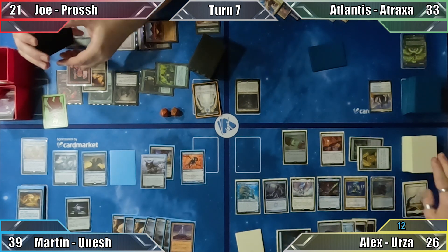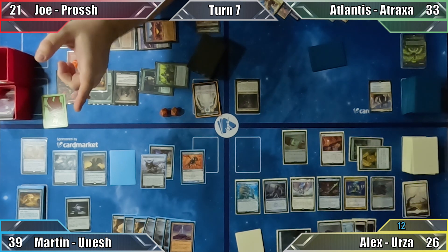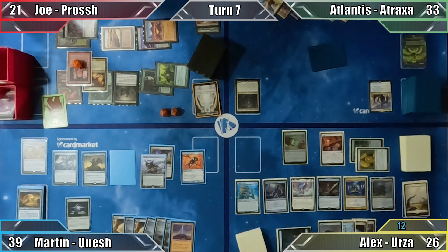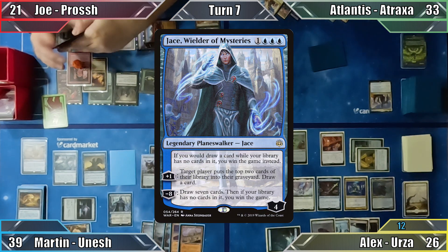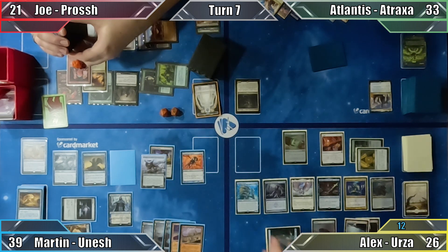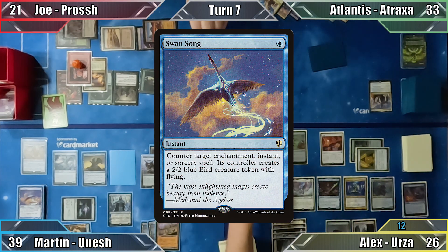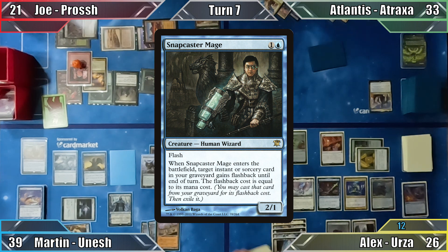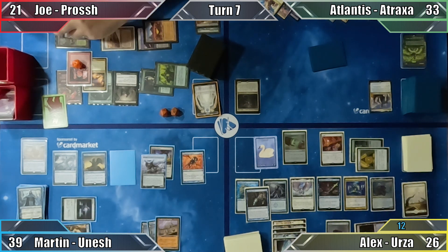Martin begins his turn by drawing a card, to which Alex responds by drawing 2 from his Consecrated Sphinx. Martin then responds by drawing 4 cards himself, to which Alex responds by drawing 8. Both players repeat this interaction until Alex has drawn roughly half his library and Martin has his entire deck in his hand. Martin plays Temple of the False God and casts Jace, Wielder of Mysteries. Not wanting Martin to win with Jace's +1 ability, Alex attempts to counter the Planeswalker with Negate. Martin responds by casting Swan Song, countering the counterspell, and Alex creates a 2/2 Bird token as compensation. With Jace still on the stack, Alex flashes in Snapcaster Mage, giving the Negate flashback. He recasts the counterspell, which Martin allows to resolve, and Jace is put into the graveyard before it ever enters the battlefield.